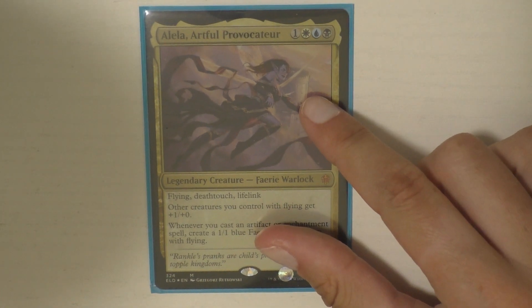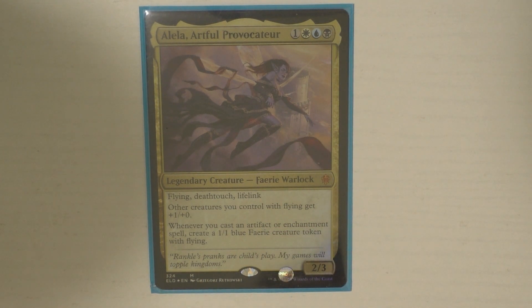Guys, that is everything for my Alila deck tech. I really hope that you guys enjoyed this. This deck is really, really fun. I really like this deck a lot — it makes fairies, it kills people really, really quickly. You can build a team, and just the fact that you could have four fairies that are each five fours — that's 20 damage right there, not including Alila. So it's a great deck. That's it for me in this video. If you guys enjoyed it, go ahead and give it a thumbs up, subscribe to the channel if you're not already, and I'll catch you in my next one.